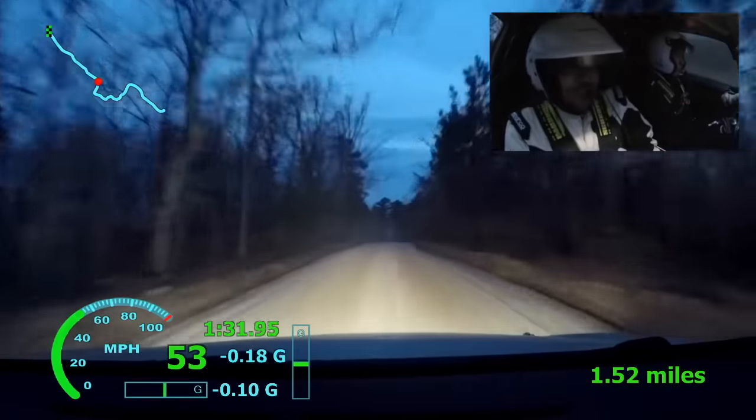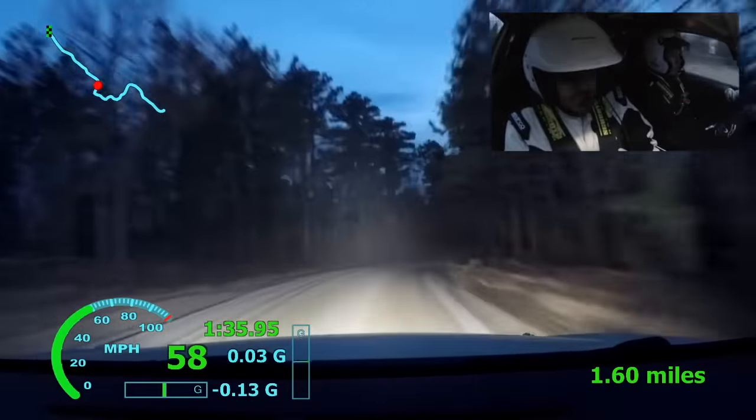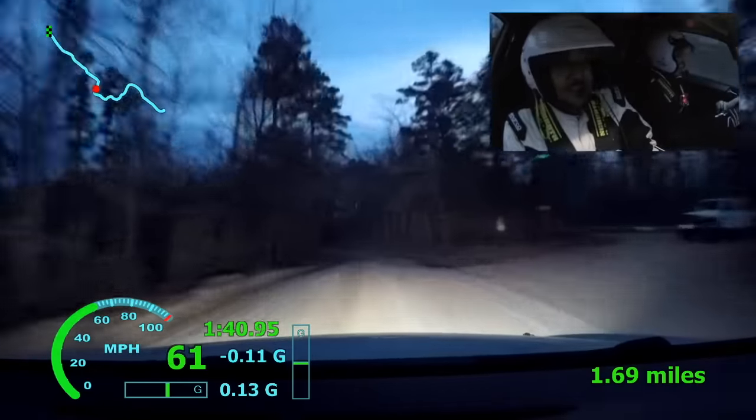Right 5 minus, over crest, 70. Right 5 minus, over crest, 70. Small press 30.